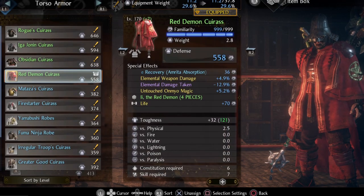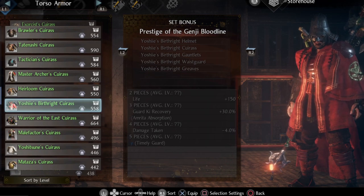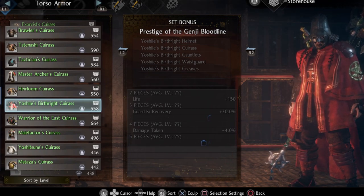The alternative secondary set is Yoshi's Birthright — this is the defensive set I was talking about earlier. That's why we need stamina above 30. How much stamina exactly we need depends on the Inari's Grace set pieces and what weight they are.